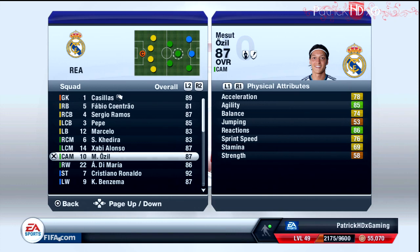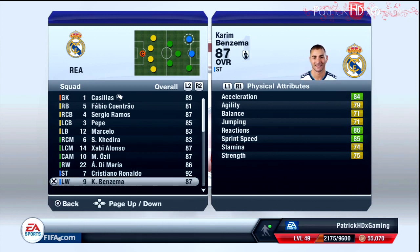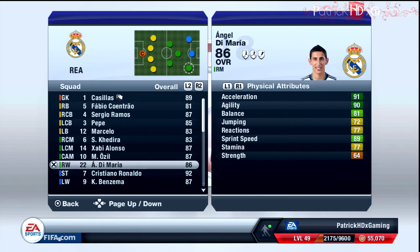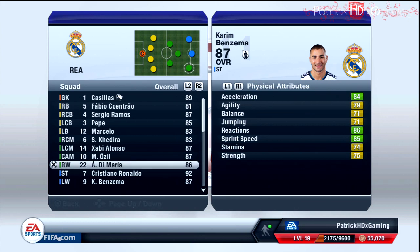Özil is left footed and you can also play Kaká instead of him, but I prefer to play Özil. Last but not least, coming to the strikers: we have Di Maria as the right winger, Benzema as the left winger, and Cristiano Ronaldo as the striker. Di Maria is left footed and Benzema is right footed, so you have this Barcelona effect as I'm calling it — you can cut into the middle and finish off with a strong foot. Di Maria and Benzema are both 4-star skill move players, Özil as well, and Cristiano Ronaldo is a 5-star skill move player.